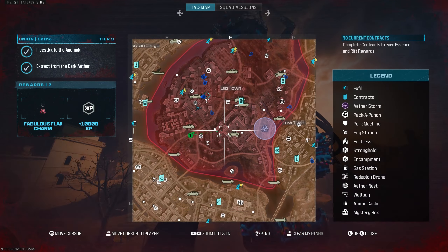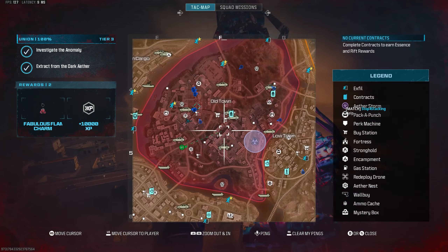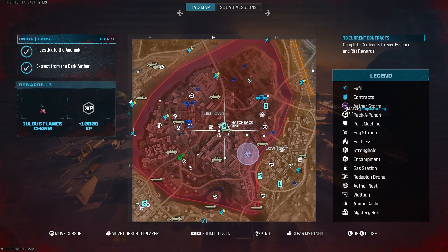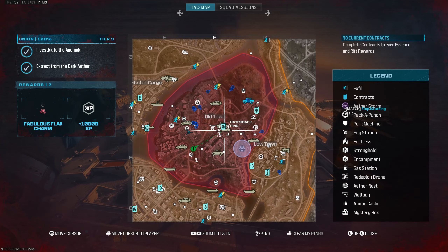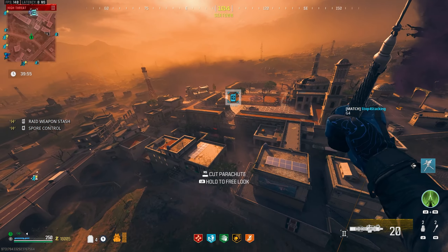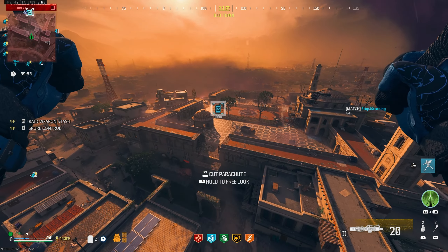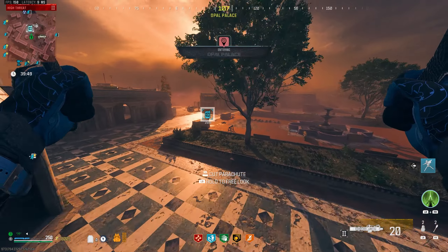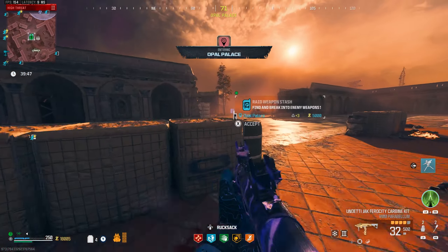Let's see if there's any bounties anywhere. I guess we could quickly do a spore control — hopefully something else spawns in. Oh, never mind — a raid weapons stash. Let's go! We did not have to do the spore. I absolutely hate doing that contract as a solo. It's alright if you're in a team, but solo is rough.